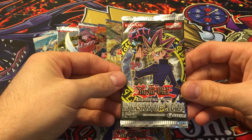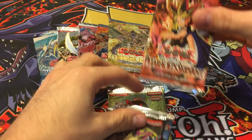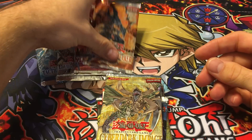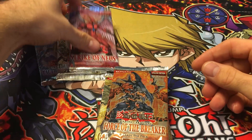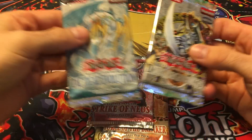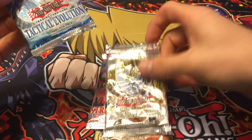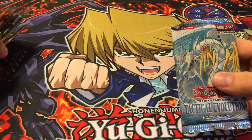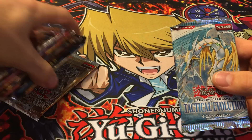So today we've got: Lost Millennium (first edition), Dark Revelation 1, Dark Crisis, Invasion of Chaos, Pharaoh's Servant, Cyber Dark Impact (first edition), Force of the Breaker (first edition), Strike of Neos (first edition), Dark Beginning 2, and Tactical Evolution (first edition). We'll start with Tactical Evolution and work our way down, doing Lost Millennium last.